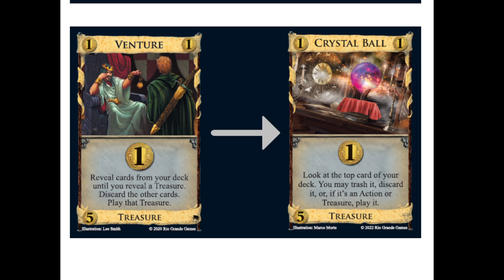We're getting Venture replaced with Crystal Ball, which seems not so much a prosperity thing to me. The new set symbol looks like some kind of a cut diamond. Crystal Ball is a five-cost treasure.